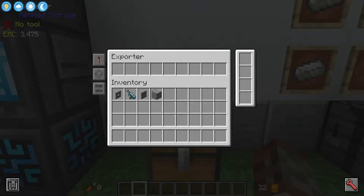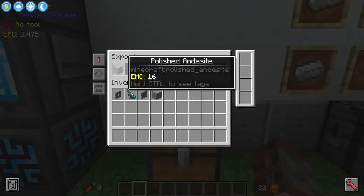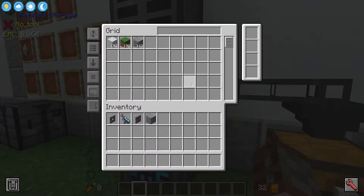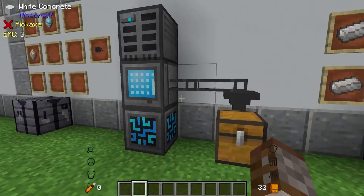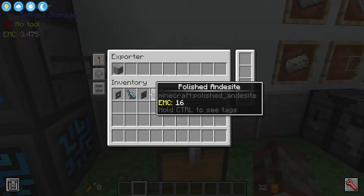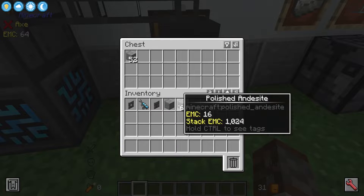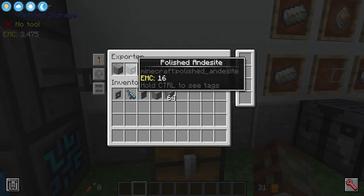First off at the top we have our filters. If I place some polished andesite in here it will give us a little ghost item of polished andesite, and in our chest things will just start pumping into it without any rhyme or reason. This will keep going until either the chest is full or you have run out of blocks in your system. If we want more we can place more filters — we've basically just expanded the filters.